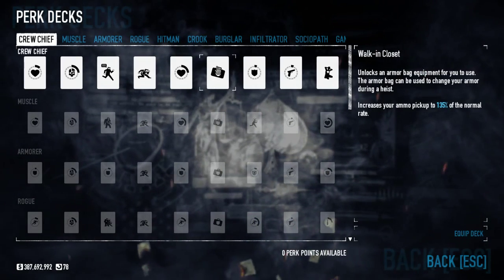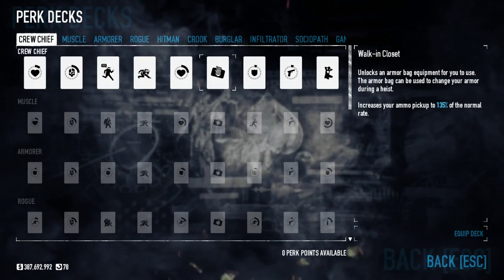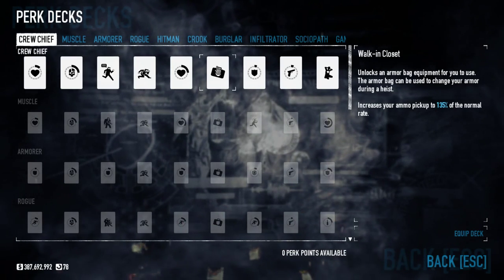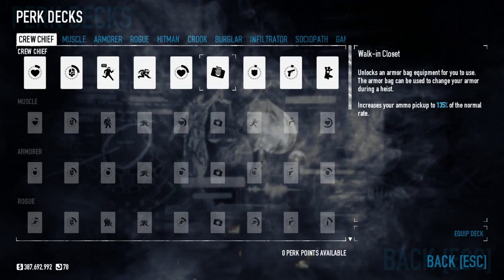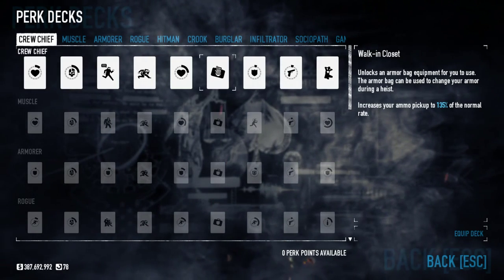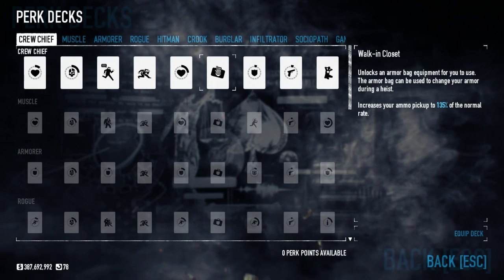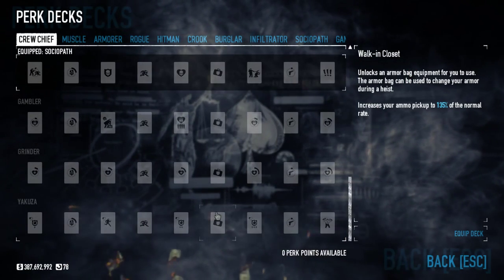Walk-in Closet is the same across decks. The armor bag basically lets you start out in a suit, and then if things go bad you can switch into whatever armor you had equipped. It's useful for loud players who still want to help during stealth sections by moving around inconspicuously. Other than that it doesn't really have a use, but you do get a nice additional ammo pickup — and this is universal among all perk decks.